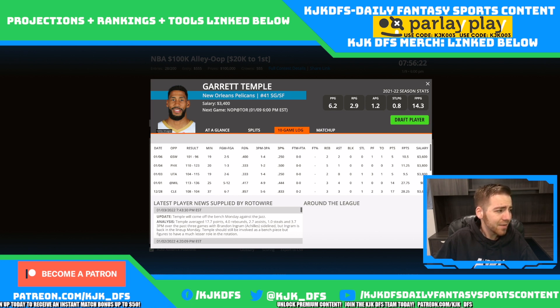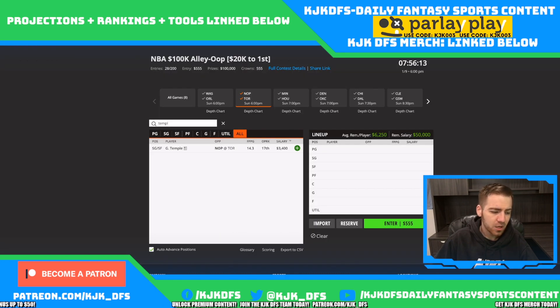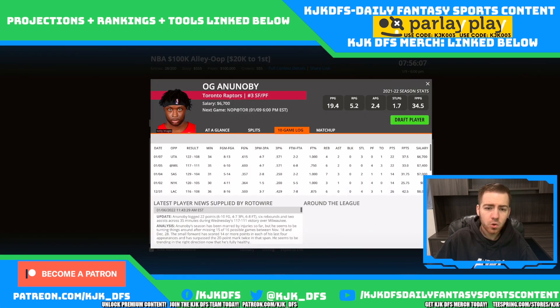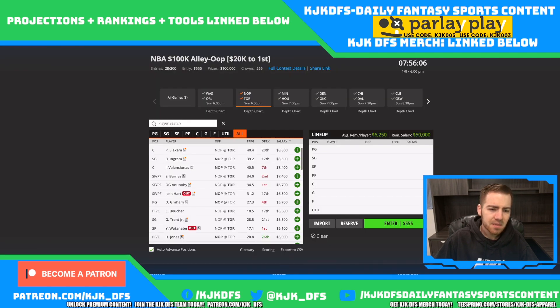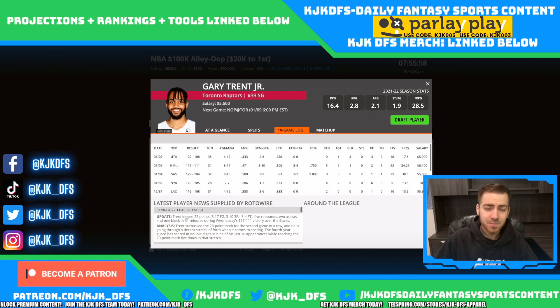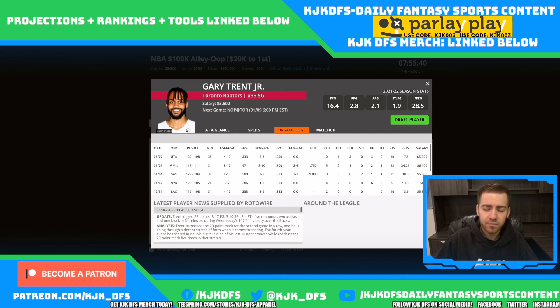On the Toronto side, some guys are priced very friendly. Ogugua Anunoby is only 6.7 and Gary Trent Jr. is only 5.5. Both play lots of minutes and get a great matchup taking on a New Orleans Pelicans squad that's really struggled defensively. The Pelicans are 24th overall in points per possession rank and 29th in half-court points per play rank — second to last in the league.